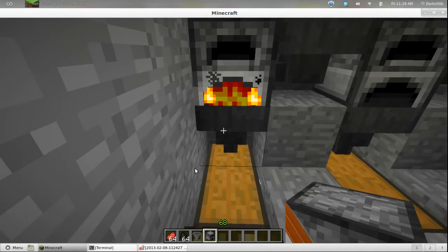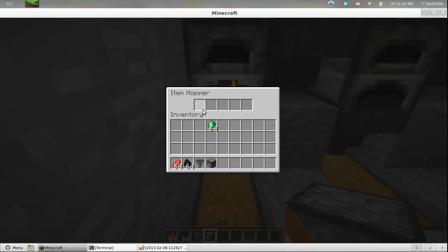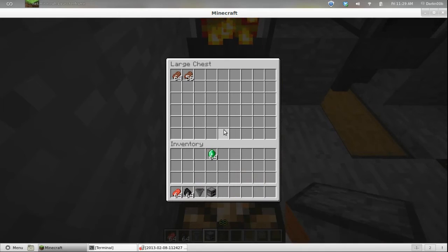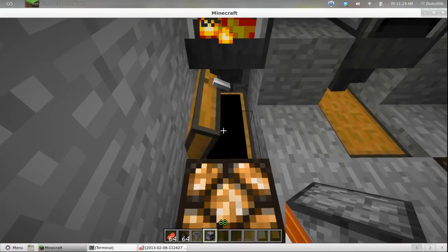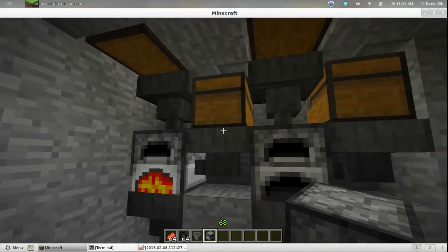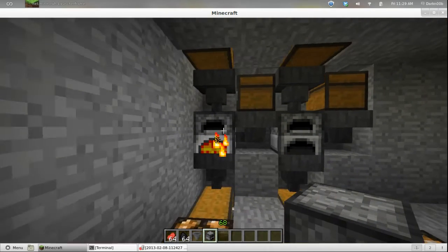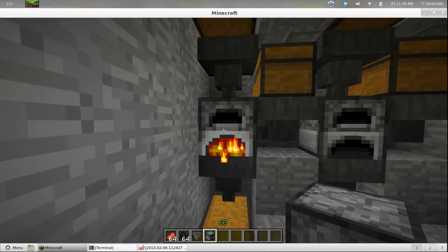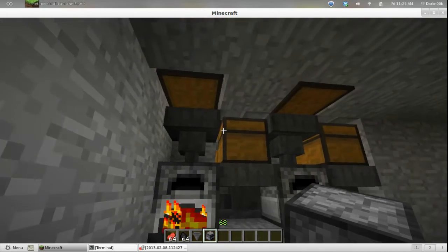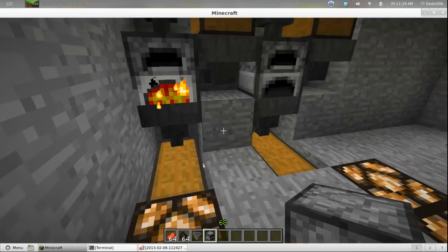So it pulls the meat, or whatever, out of the furnace into this hopper — you'll see it flash in there and then be gone — because it's moved down into here. Just mass smelting or cooking or whatever. Granted, it's only one furnace, and it takes three hoppers and three chests, and they don't have to be large chests — single chests would work just fine.